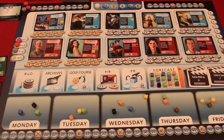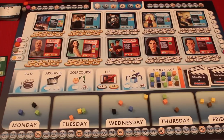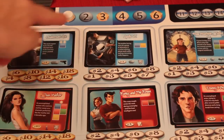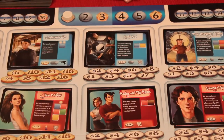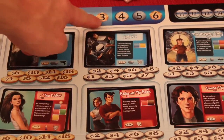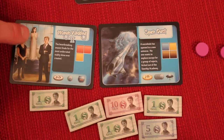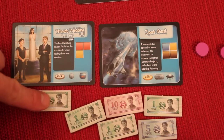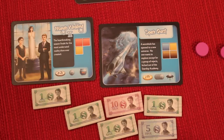In Primetime you're going to be bidding and buying shows and talents, and trying to put them on certain days of the week when certain demographics are going to try to get the best shows and the most points over the course of the year. The game's played over six rounds, with scoring on the third and sixth rounds — essentially each of these is a season. Through a selection process at the beginning, every player gets two shows and some specific money depending on the shows they took, and the money in this game are nice tiles.